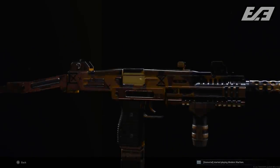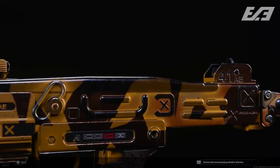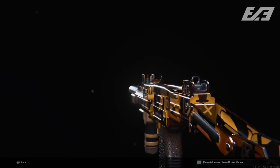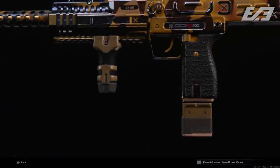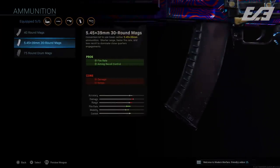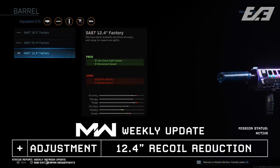On the back end, there were a few weapon tuning changes. The Uzi had its overall sprint-out time sped up a little bit, and they also noted the new attachments — though those were added last week. They also reinforced changes to the AK-47 and the SA-87 that were mentioned in last week's patch notes but didn't take effect until today. The AK-47's 39mm rounds got increased close and mid-range damage, and the SA-87's 12.4 factory barrel received a reduction in recoil.